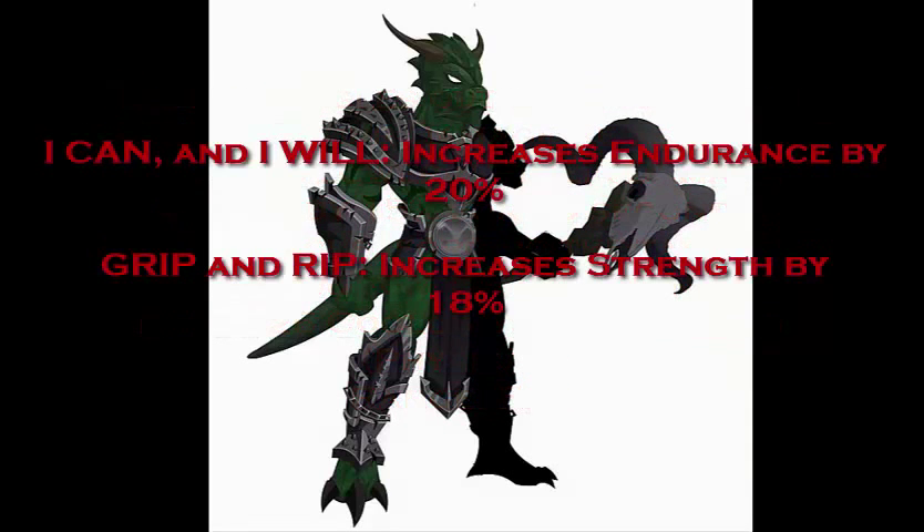Let's talk about the rank 4 passives. The first is 'I Can and I Will,' which increases endurance by 30%. This class is mainly focused on endurance and its ability to last, like Mack Rorschach did in the series — striving and fighting through to become champion of the Bonebreaker Challenge, giving 20% more HP. The second rank 4 passive is 'Grip and Grip,' which is actually an obstacle from the challenge — it increases your strength by 18%, giving more critical strike damage and power to all physical skills.